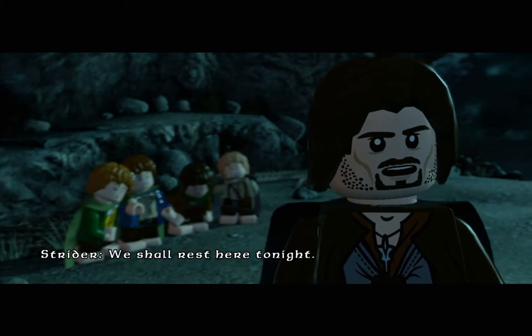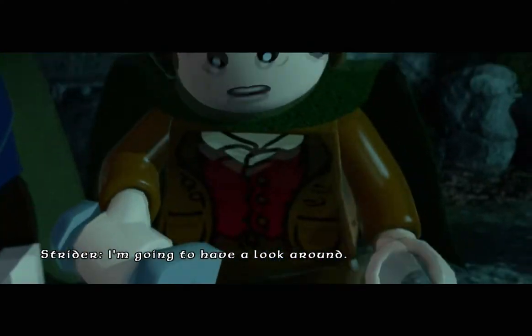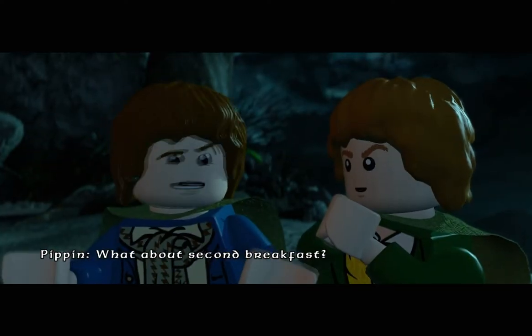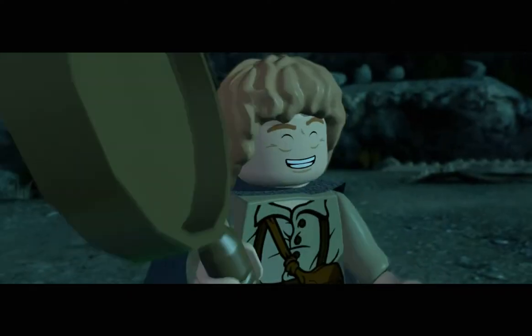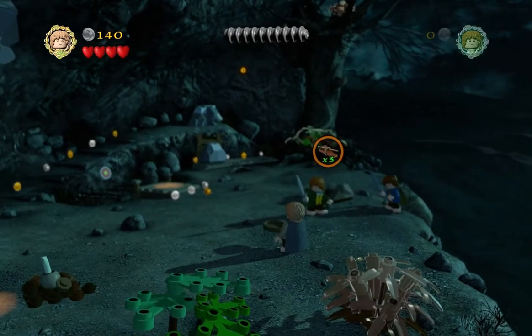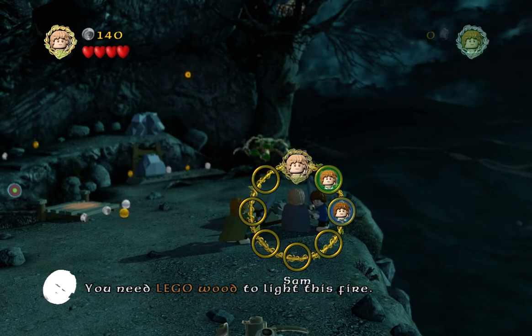Gandalf: 'These are for you. Keep them close. I'm going to have a look around. Stay here. Don't do anything stupid.' 'What about second breakfast?' It's a huge pan. The icon says you need Lego wood and to light a fire. Sam, don't you have one? Tinderbox. Lego wood — oh, I just need the actual wood.